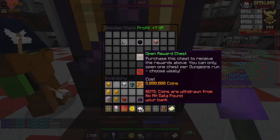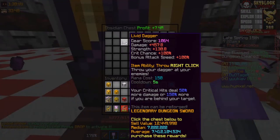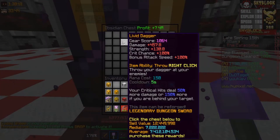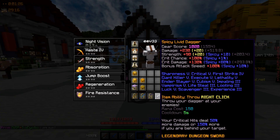When you get the last piece it gives you the full set bonus. Is this good? Liver dagger? It says the sell value is 12 and a half mil — no it's 14 mil! It's 14 mil! I'm getting that. So I actually sold that one but I had to buy a new one to make this video.